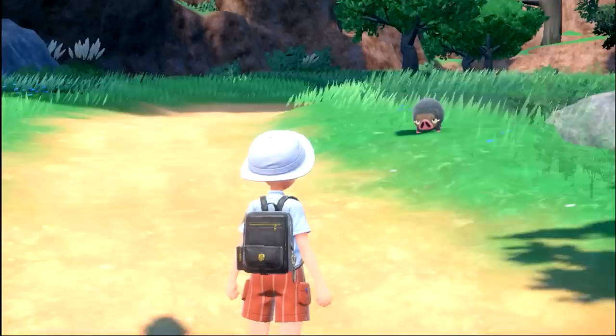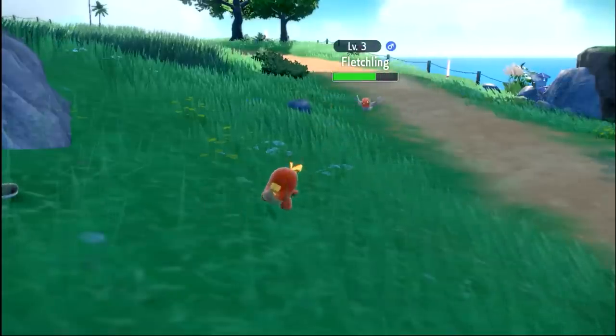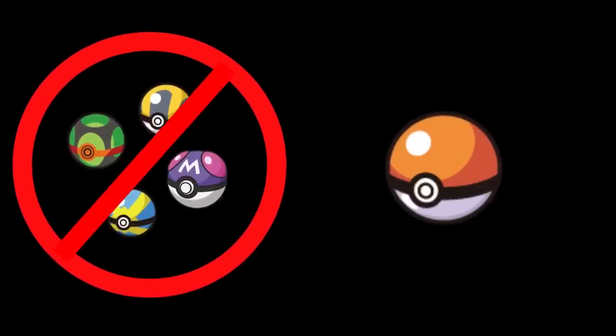Your starter comes in a Poke Ball. You only have Poke Balls to catch Lechonk and everything else on Poco Path. When you get Corridon's Poke Ball from Arvin, it's a regular Poke Ball. Yeah, the start is a regular playthrough — you usually can't use a different ball even if you wanted to.